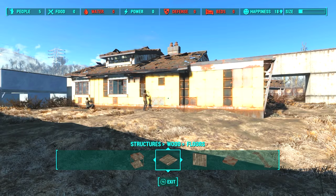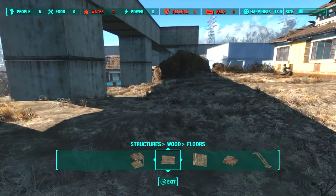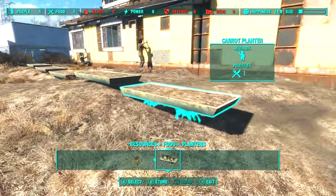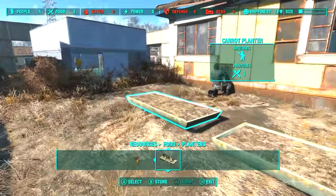Welcome back to Sanctuary Hills — it is time to make this place livable. I wanted to start by building a nice little farming zone, and the best place for that was right here behind the house that has the workshop. At first I wanted to place planters, but the uneven ground made it look terrible, so I chose to go with the standard plants.